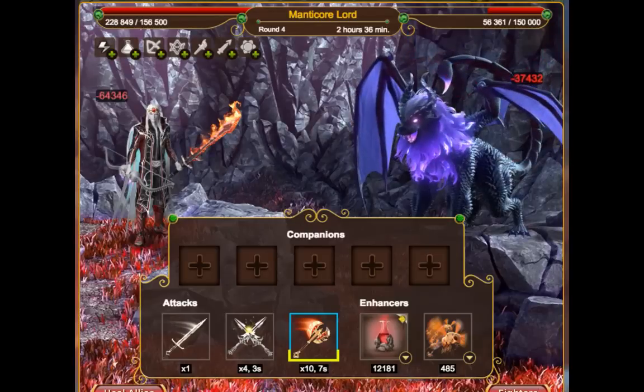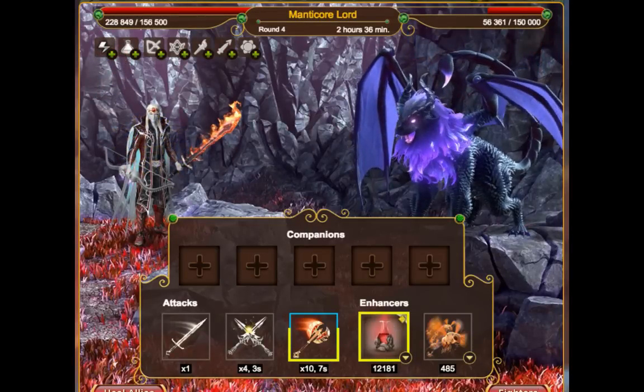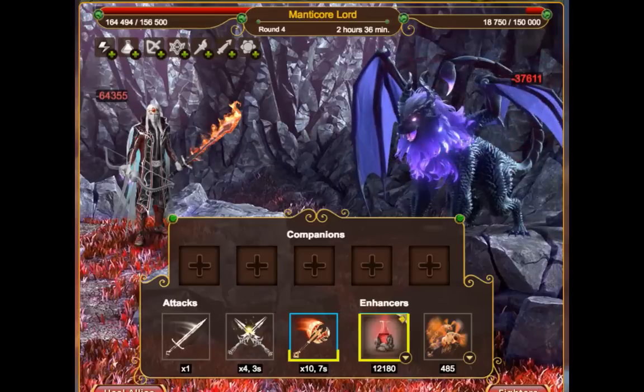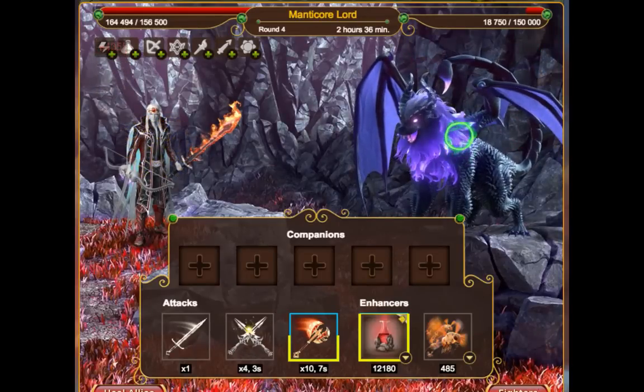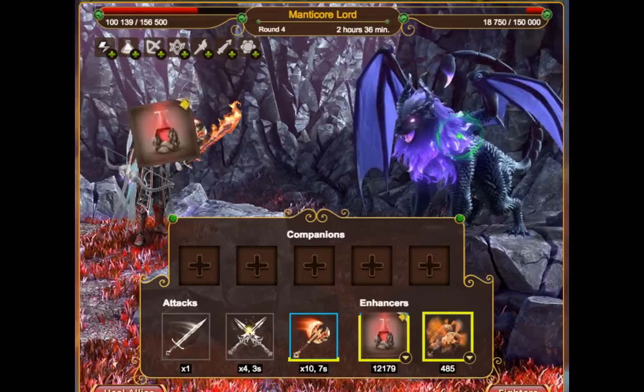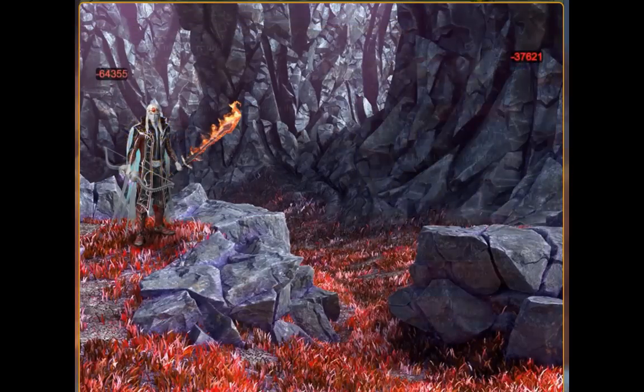We can also activate boosts and spells, and they will be used with every attack. Boosts and spells are activated in packs of 25. In this experimental battle system, you can choose companions to help you in the battle.